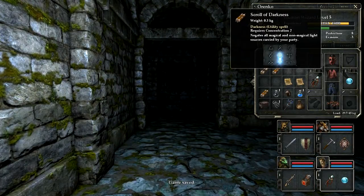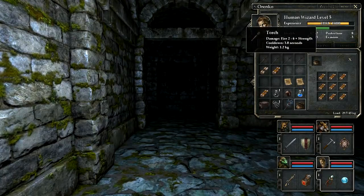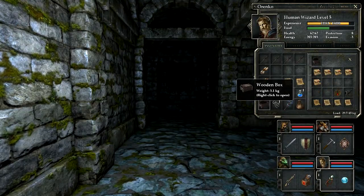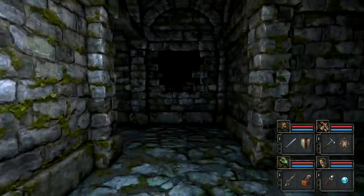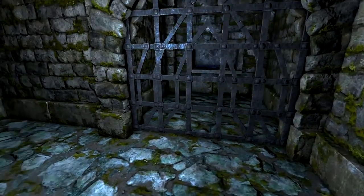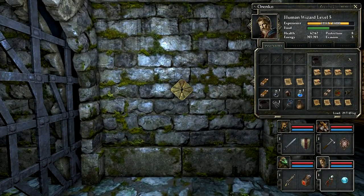It's a scroll of darkness — what do you do? Utility spell. Concentration. Negates all magical and non-magical light sources carried by your party. So it's the opposite of the scroll of light — it gets rid of all light. I'm actually out of room for spells. I need to come up with better places to put all these things. A gold key gives me access to what looks like an axe. I don't have a gold key — all I have is a lockpick, which only works on chests as far as I know.